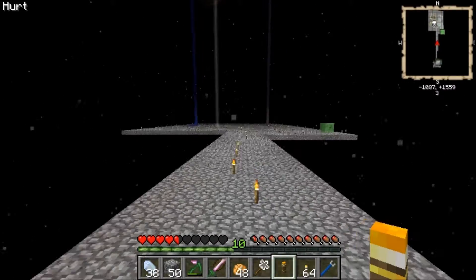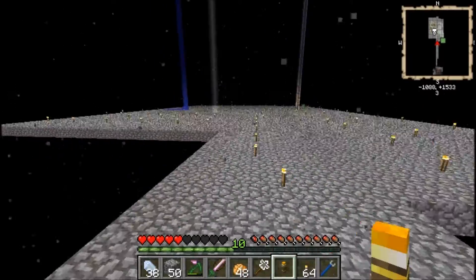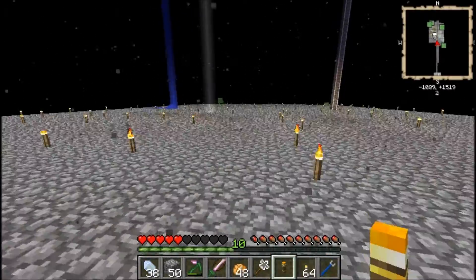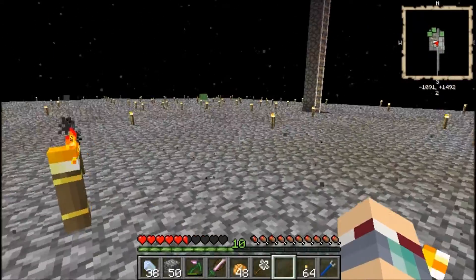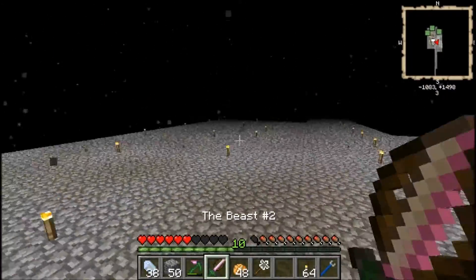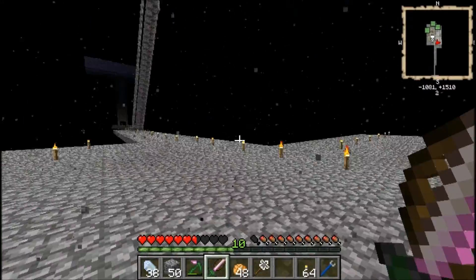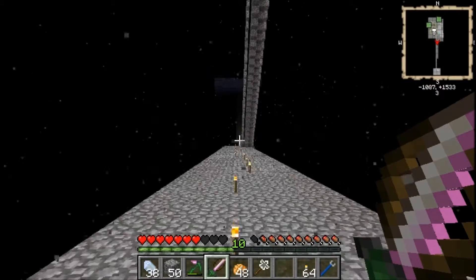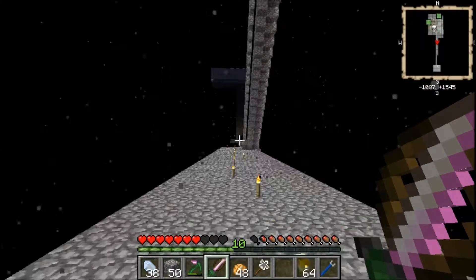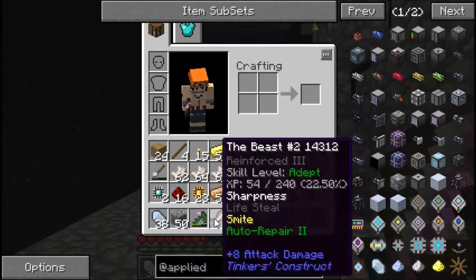What I'm gonna do is go right in the middle here and place a magnum torch so that hopefully the slimes will stop spawning. And I've been killing slimes for a while — that's why The Beast has smite and life steal, I think it's called.